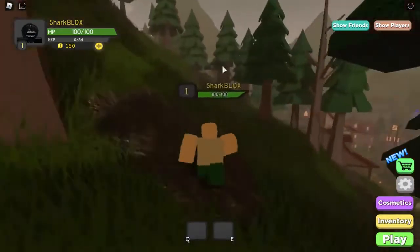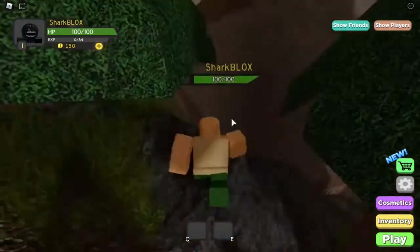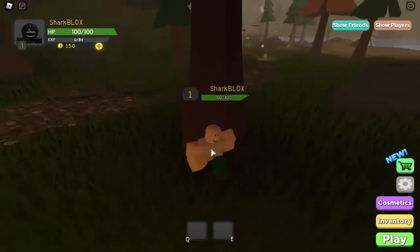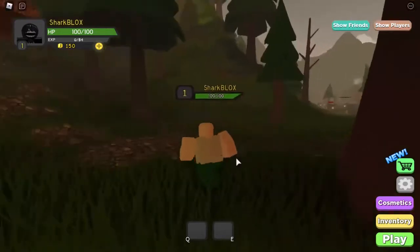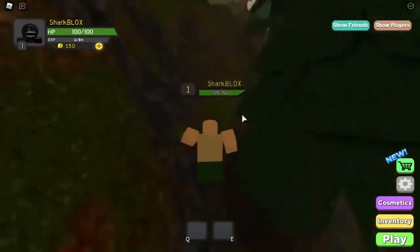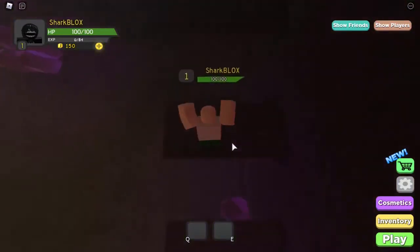We're going to run all the way over here to this big castle wall or shop area. Here is the red gem — we just walk into it and collect it. The next one we have to get is the yellowish golden kind of gem.